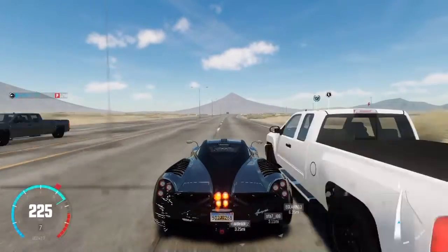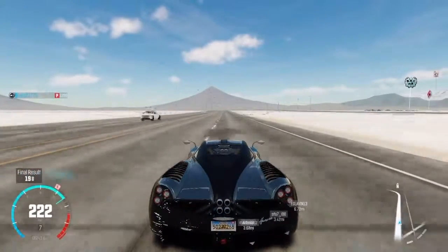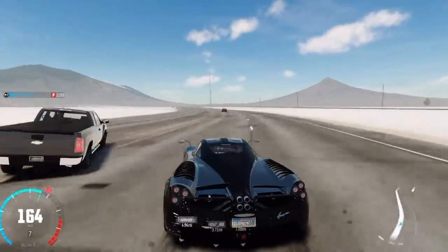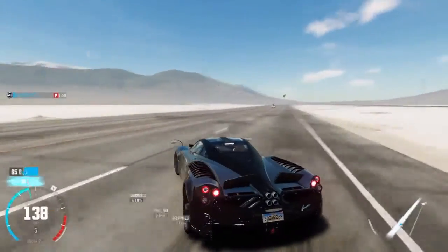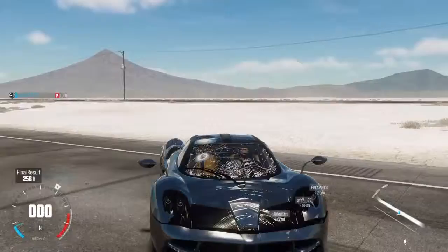So it can do about 224 miles an hour. I'm not sure how fast it can go — this is only on a straight, remember, with a few turns in it. This is the fastest road I could find on the whole map of the Wild Run. So yeah, that is how fast the Pagani Huayra can go. And I don't know why, but the turning on The Crew now seems really bad. That is the Pagani Huayra, a total speed of 224 miles per hour.